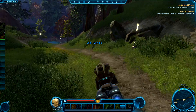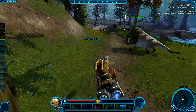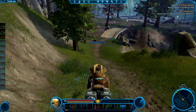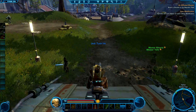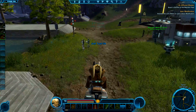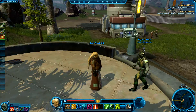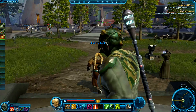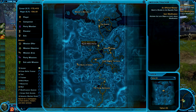That whole area that you just saw is basically where I leveled from 1 to 10, questing in and out of that area. And my companion shows up — look for that other quest, where is he?